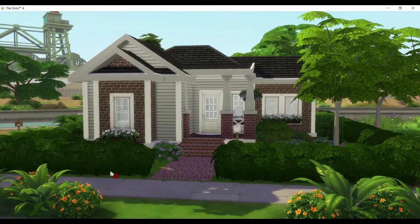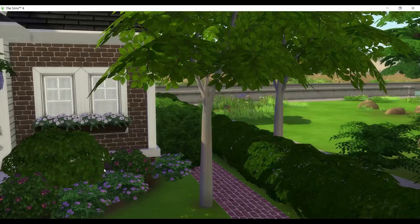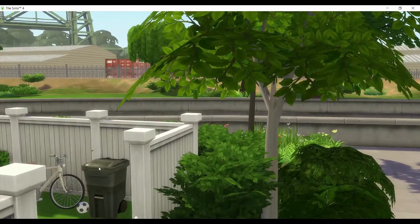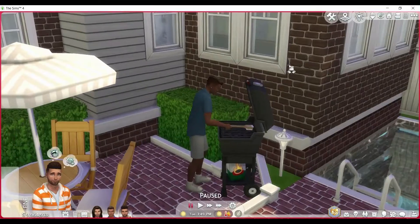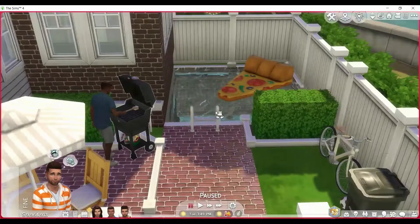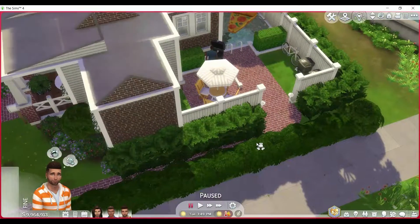Okay, so we are now on the lot. This is the home, this is the outside. I really like the outside — it's a little brick home and I think it turned out gorgeous. Let's go ahead into the backyard. So we are now in the backyard. We have our Sim — he's cleaning the grill. We have a little outdoor dining table back here, a very small pool, as well as some bicycles, a soccer ball, and some trash cans.